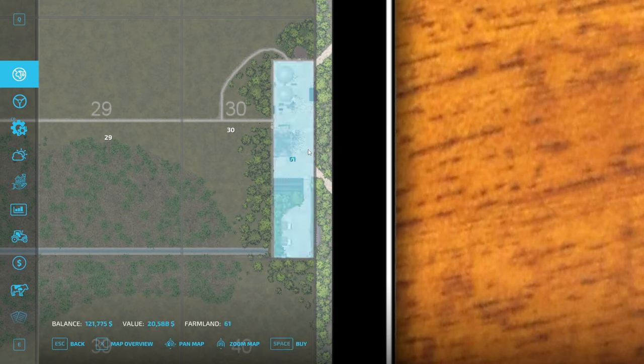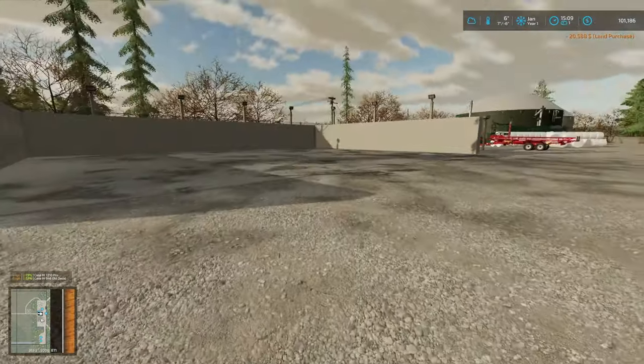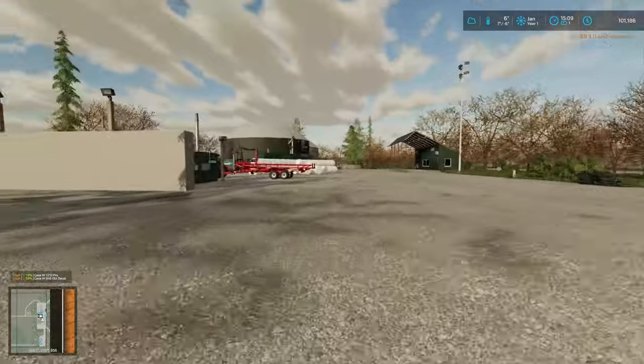This land here is only 20,000 bucks, so I'm just going to buy it. There we go. And then this guy here is only 57,000 afterwards, so I might pick that up as well — just not yet, I've got something else I need to take care of first.